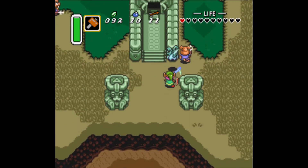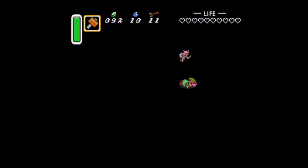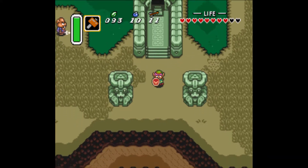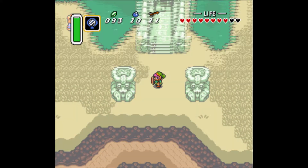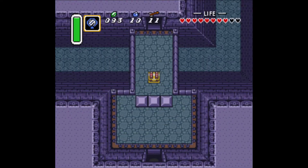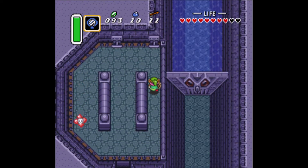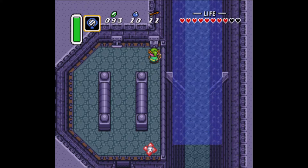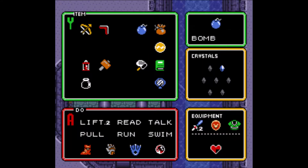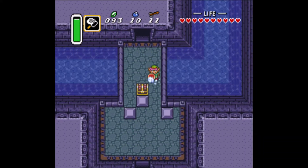Normally you'd set your spawn point — not there. I've got a fairy, don't worry. I like to carry at least one fairy at a time. I'm going to set my warp point out here. That enables me to go in here and we'll be able to open up this place.